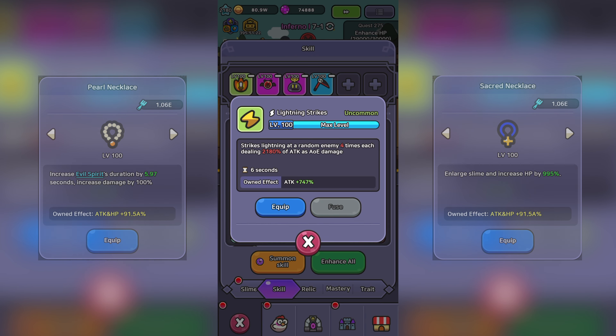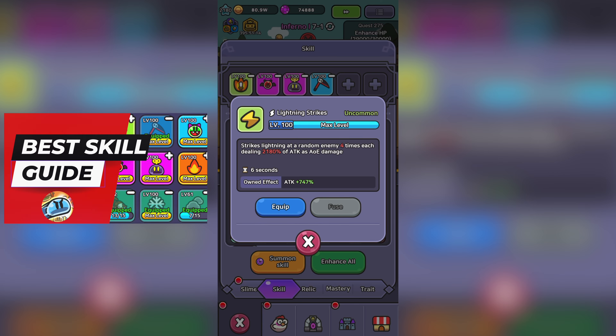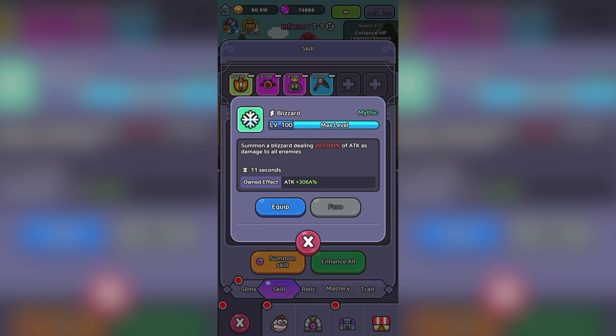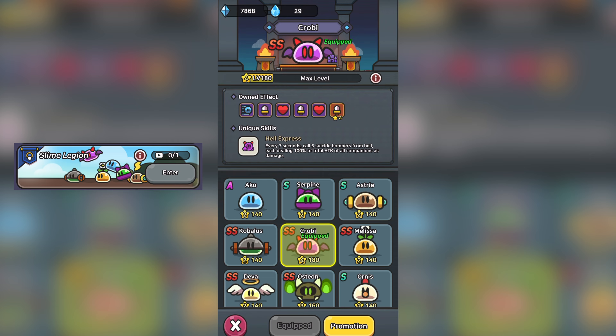And very early on, Lightning Strikes was one of my favorites, as it does dish out fast and consistent damage. As I've mentioned before in Part 1, which I recommend you check out, skills hardly make a difference to your damage overall — just use your highest damage dealing skills. But I will have a future Part 3 to the series for Slime Legion and which skills you should be using.